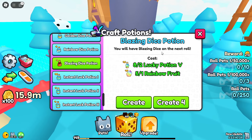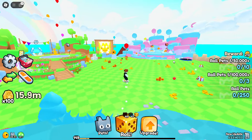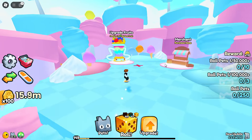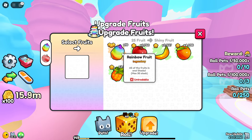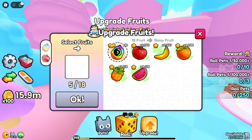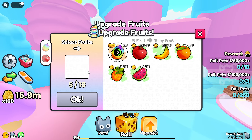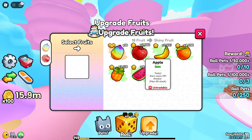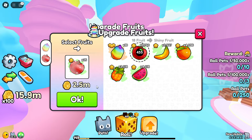You can get blazing dice potions in exchange for only two lucky potion fives — that's really good. The counterpart is you need to spend shiny rainbow fruits. To make those, in the craft shiny section, you need 18 rainbow fruits just to get one shiny rainbow fruit. Not gonna lie, that is pretty expensive.